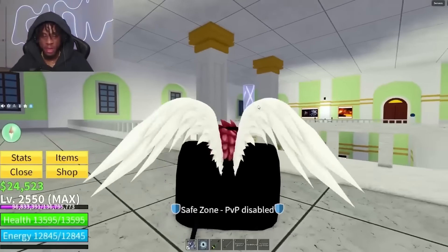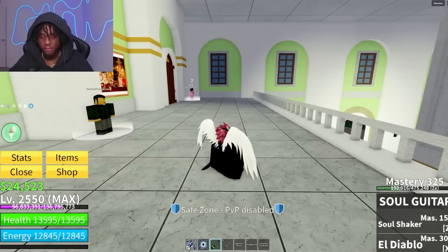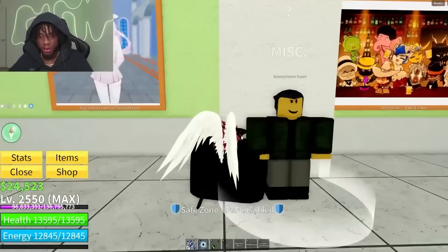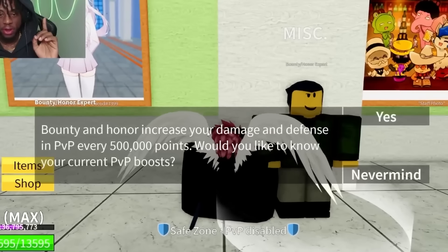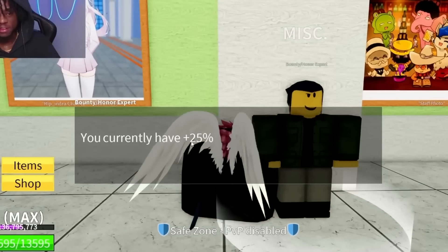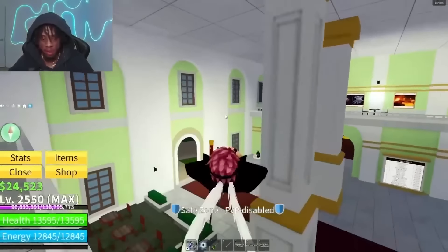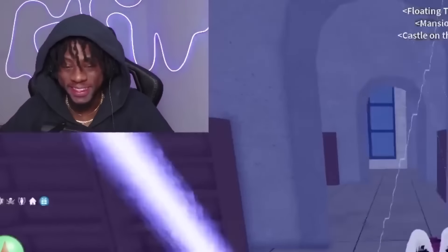This dude was a bounty hunter with 10 million bounty. His build is god human, portal fruit, soul guitar, and saber. I'm going to try out his build and see how good it is in PvP. I want to see how strong you are if you have 10 million bounty. Bounty and honor increases based on your damage and defense — he currently has 25% more defense and 16% more damage in PvP. That's pretty insane. Now it's time to go find a victim.